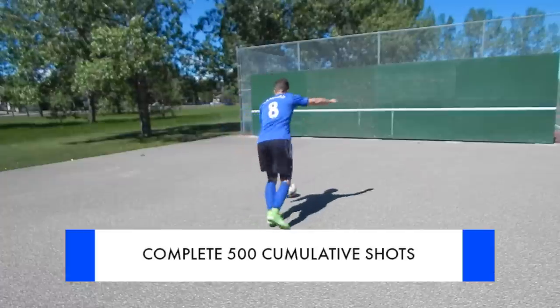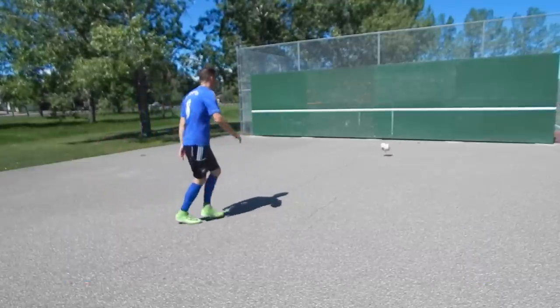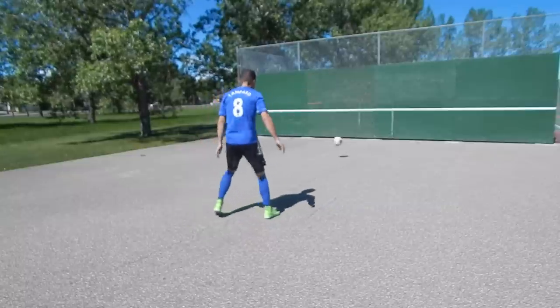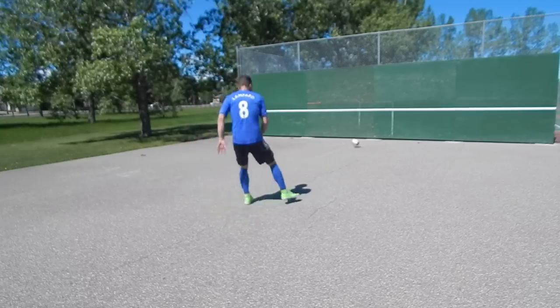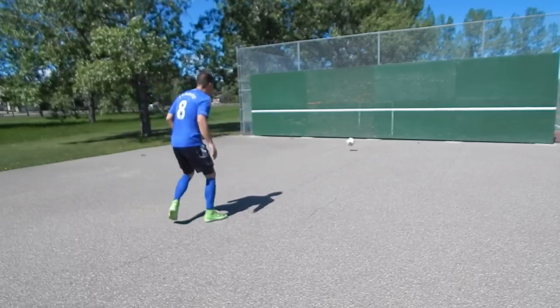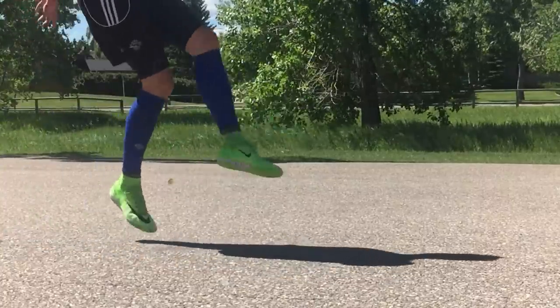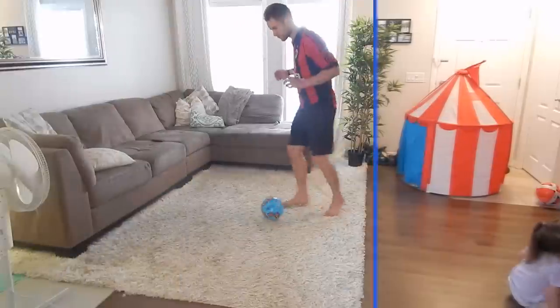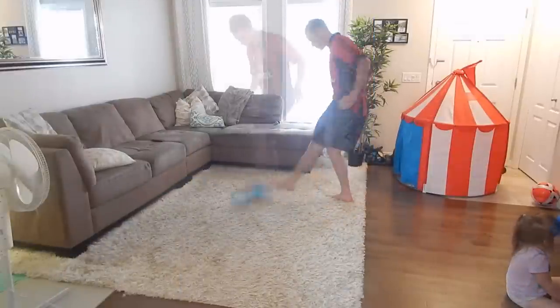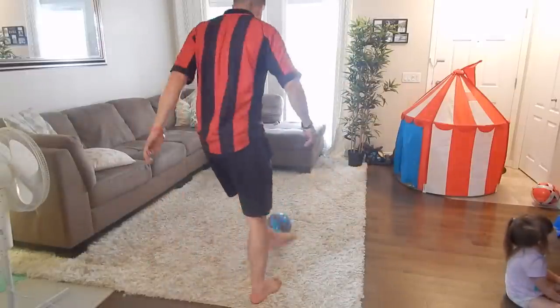Finally, you're going to do 500 collective shots. When you're shooting, focus on making good contact, good foot contact, nice shooting technique, a nice follow-through towards your target, and body over the ball — not power. If you hit the ball as hard as you can for 500 shots on your weaker foot, your weak leg is going to be destroyed tomorrow because it's simply not used to this amount of repetitions. You can also complete this workout at home using your couch as an alternative to a wall.